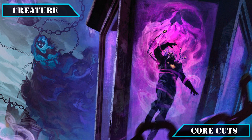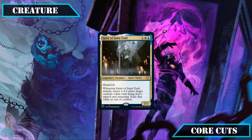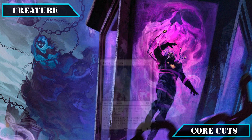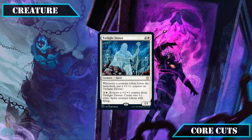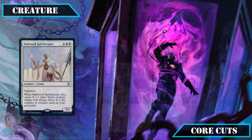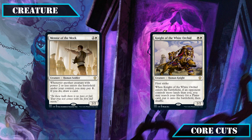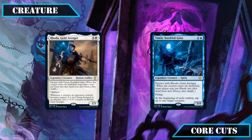Starting with creature cuts, we'll be getting rid of any spirits that don't fit our aggressive evasive game plan. Kami of the Crescent Moon doesn't do anything for us as we have no real way to take advantage of its symmetrical card draw. Geist of Saint Traft can't get in for damage reliably on its own to trigger token spawning. Twilight Drover's token creation is too slow since we can't reliably remove our own tokens to enable it, and Karmic Guide will typically only reanimate a low CMC spirit so it's not worth running. The partner pairing of Rhoda and Timmin also got the axe as the core deck doesn't have enough tap-down effects to make the most out of their abilities.